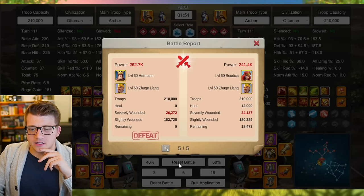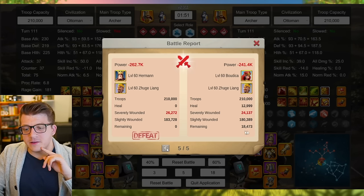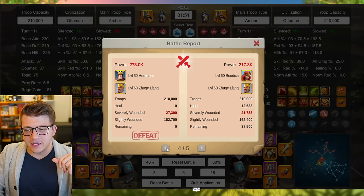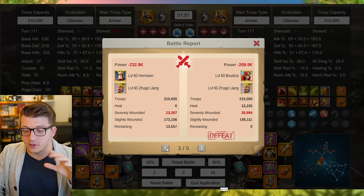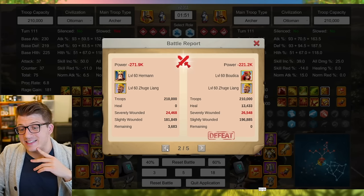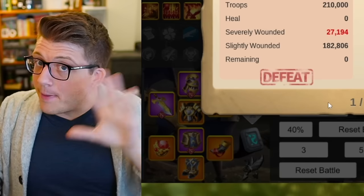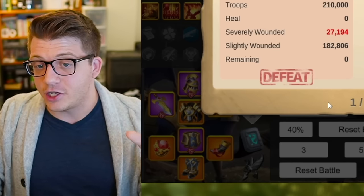I replaced Tamiris with Jui Leong to see how that improved things. Budica Jui Leong still beat Herman Jui Leong in the first report with 18k remaining, but the margin was much lower — Tamiris was clearly the problem. In the third report Herman Jui Leong actually wins, which is impressive since Budica Jui Leong always performs well in duels. The fourth report is an even trade with 3k remaining, and the fifth goes 34k for Budica. Putting Tamiris on the bench provides significant improvement.